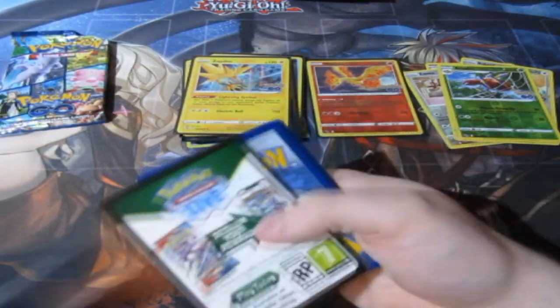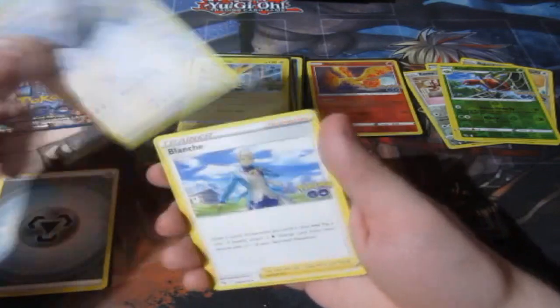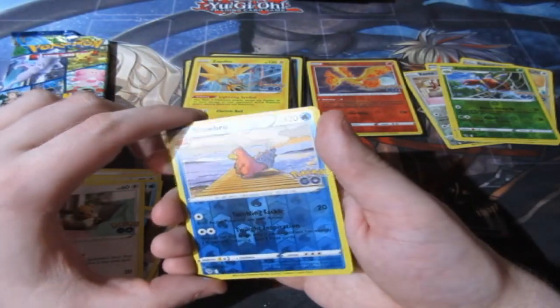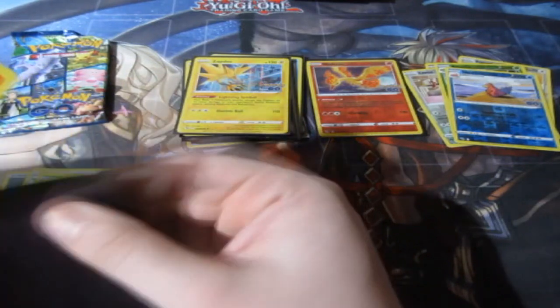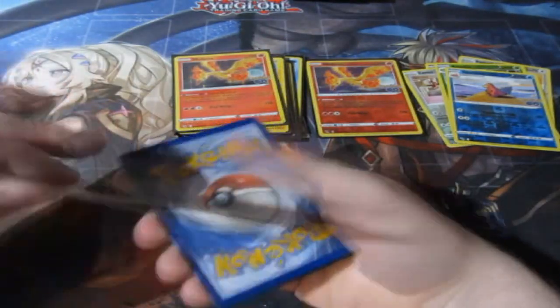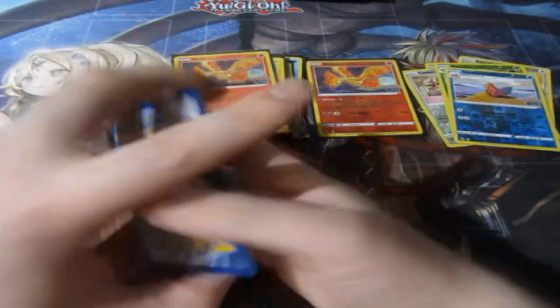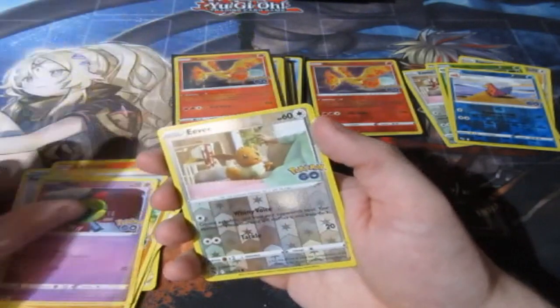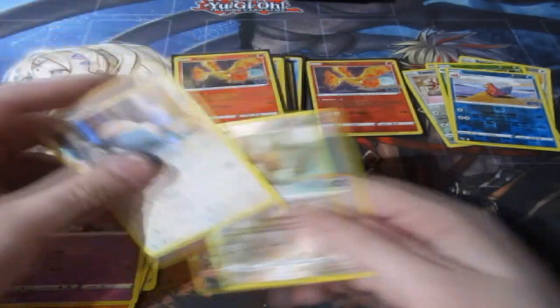Two packs left in this video — let's see what we can pull. Next pack: Metal energy, Unfezant, Glaceon, Ambipom, Pidove, Magikarp, Meltan, Eevee, a reverse foil Slowbro — not a Ditto — and a Moltres holo. That's the holographic we want, not just a standard reverse foil. Very good indeed, sleeve that up. So I think we've now got all three legendary birds, which is great. Last pack: Rare Candy, Camerrupt, Glaceon, Numel, Rampardos, Tranquill, Leavanny, Natu, a reverse foil Eevee — not a Ditto — and a Snorlax.